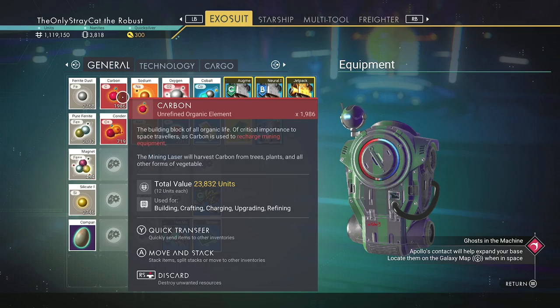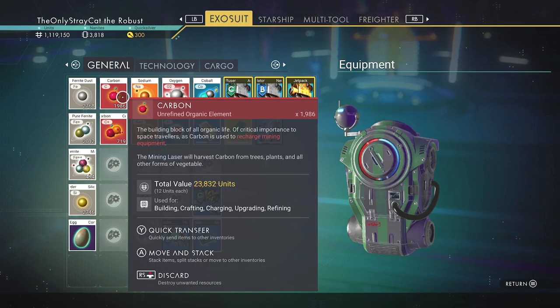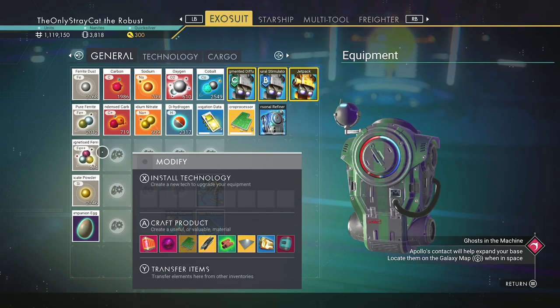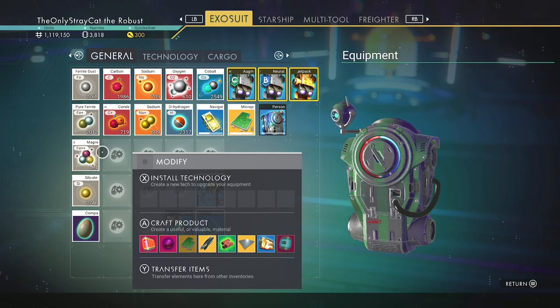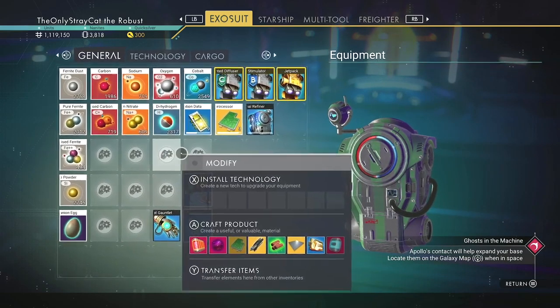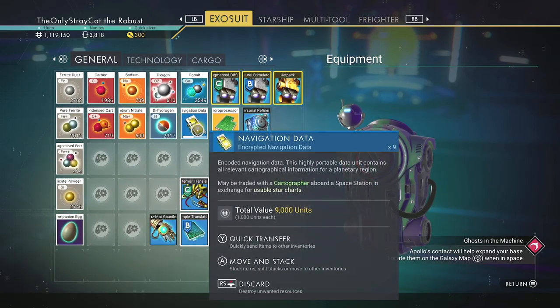Speaking of things that I learned that are scientifically based and I didn't know what it was about — because I am not all that smart, I might put on an air of being smart but I am the big dumb — Ferrite is just another word for iron. That's apparently why iron is Fe in the periodic table. Never knew, should have known. Actually no, that sort of stuff doesn't get taught, at least not in the way it should. So iron, carbon, sodium, oxygen, cobalt — basically everything that's required for living.